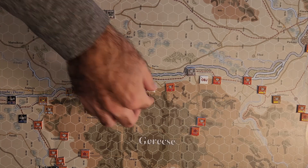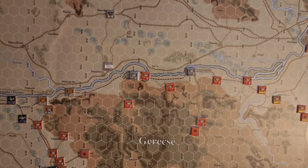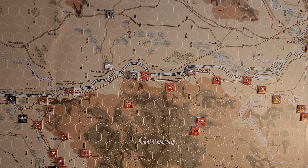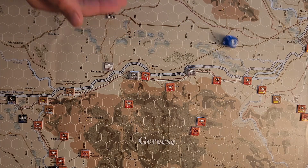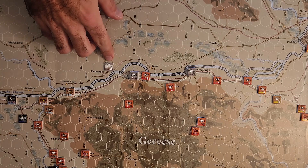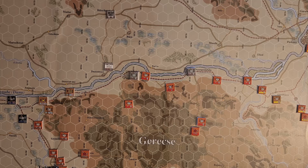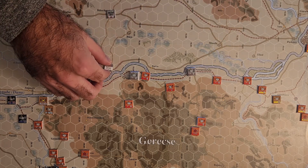We pick up the objective markers and roll for fatigue. Because we did an attack it's one to three and we increase fatigue - a one does it, so we're no longer fresh and at fatigue zero. They get a second activation on a roll of five or six - it would have been good to be fresh because then it would have been four, five, or six. But on five or six we get a second activation, and we get it with a five!